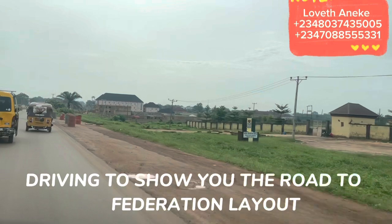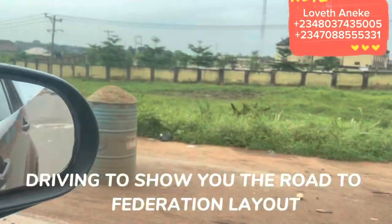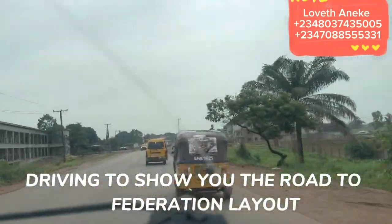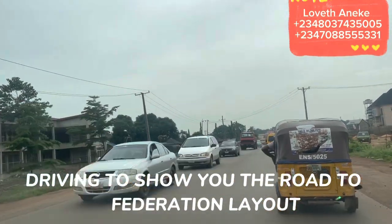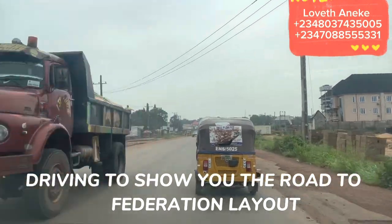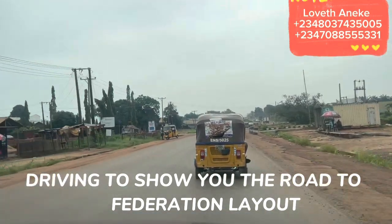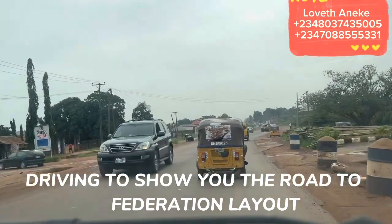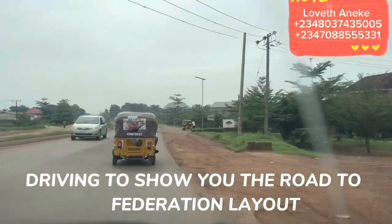At the front is the Immigration Office. Immigration is no longer in Independence Layout — for those of you who were not aware. Immigration Office is now situated along Eke Obinago, along the Abakiliki–Enugu expressway.